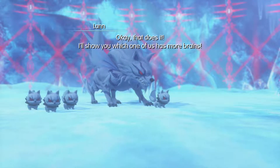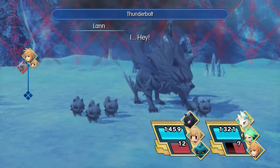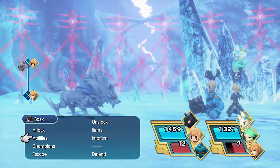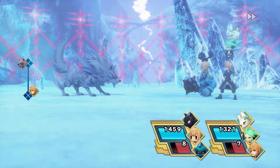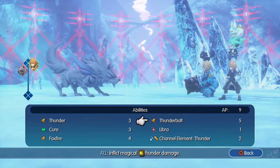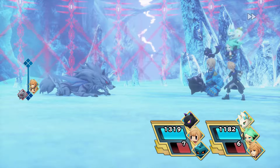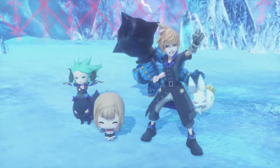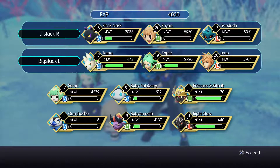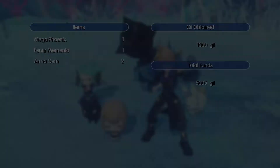We've got a bit of a mini-boss here. As you can probably guess, the big dude is the main threat. I'm going to use Thunderbolt — I can take out all the small knacks in one hit. I was not expecting it to do that much damage. Let's use Red Fang, Foxfire, Red Fang — and we're already done. That was way easier than I was expecting. But we still get a decent amount of XP. We got the Fenrir Memento, some Armagems, a Mega Phoenix, and a Thousand Gil. I really can't complain.